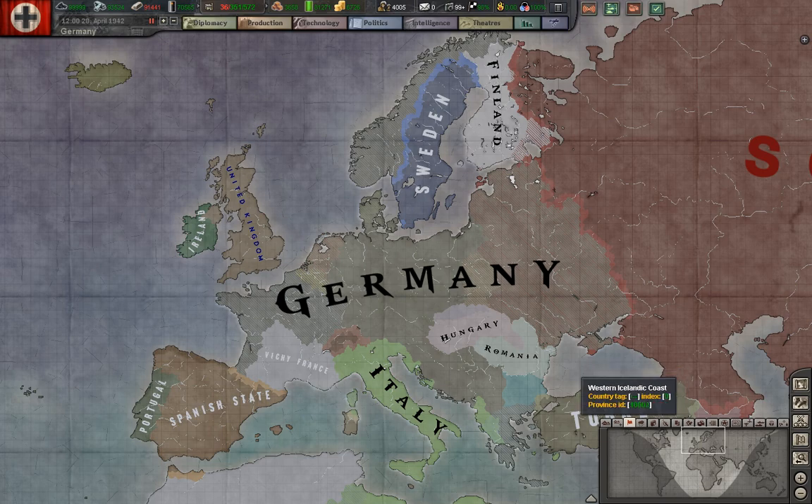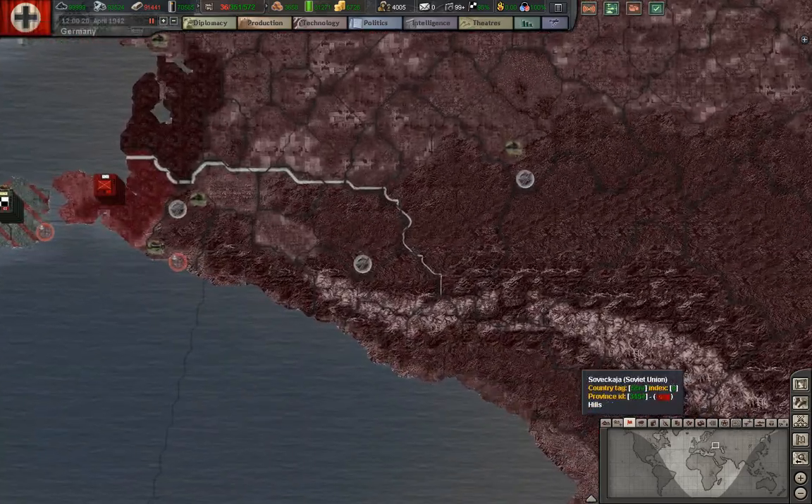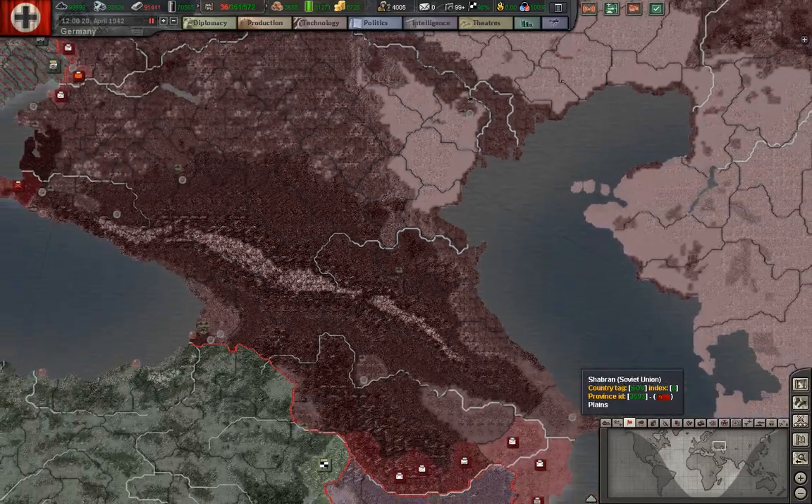So let's have a look at the date. It's midday of April 28th, 1942. Operation Barbarossa has failed and now Germany is gathering up forces for a new offensive. As a history nerd, you'll know that in the summer of 1942 the German Wehrmacht tried and failed to conquer the oil fields of the Caucasus — namely Maikop and Grozny — but most importantly, the ones of Baku.